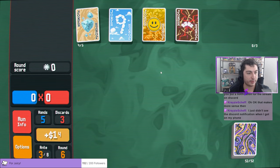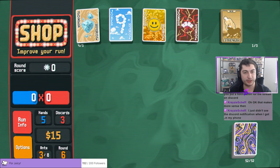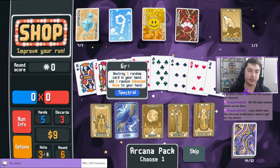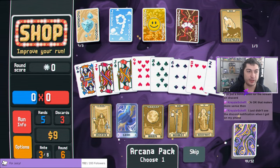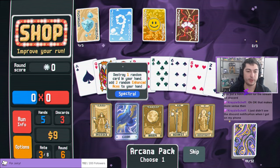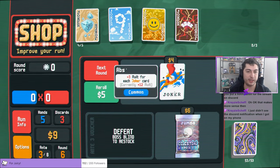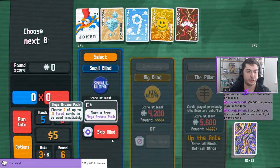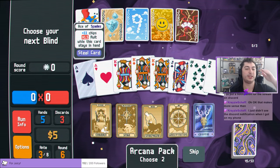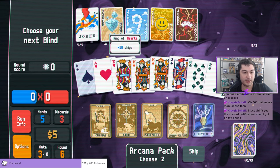Number six: each voucher has a secondary powered-up version that will not appear in the shop until you buy the first version of that voucher in your run. For example, Omen Globe, which allows spectral cards to appear in Arcana booster packs, will only show up in the shop if the player has bought Crystal Ball earlier in the run. The most important example is Blank Voucher, which on its own does nothing. However, it allows Antimatter to show up in the shop later in the run, and Antimatter allows for an extra joker slot. So when you buy Blank Voucher, you are basically unlocking the possibility of Antimatter appearing later in the run.